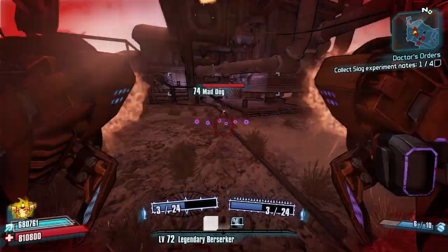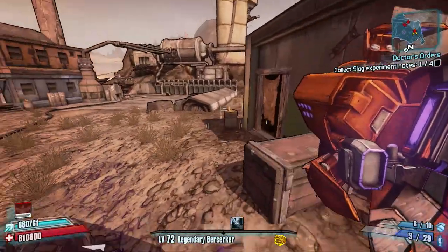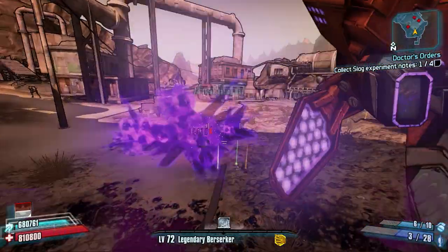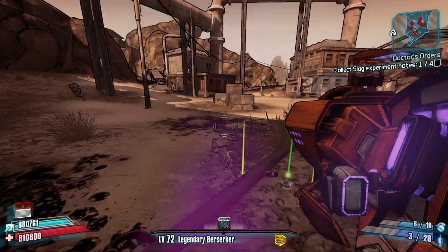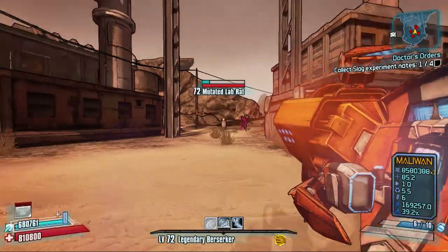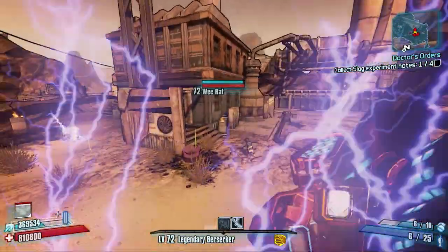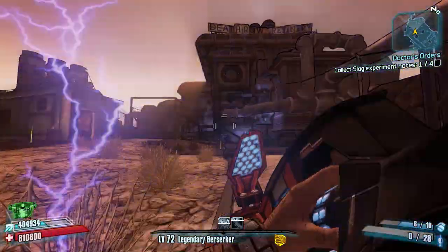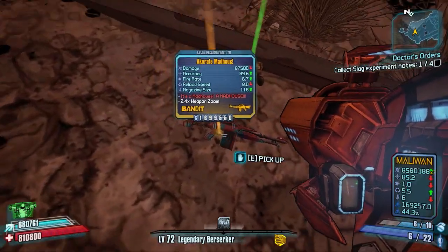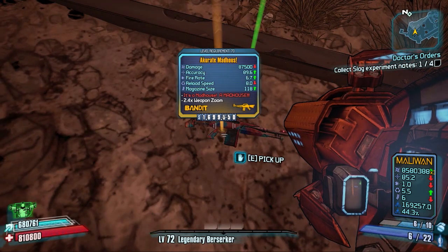Here he comes — we've got orange, we've got orange! Thank you very much. Let's pick this up — actually let's kill all these rats first. There's a lot of them. Rats are annoying — they spawn in waves and waves. There we go.